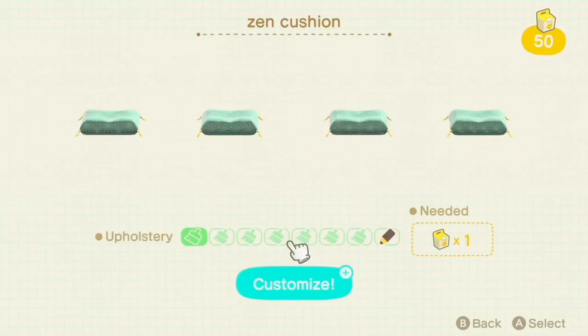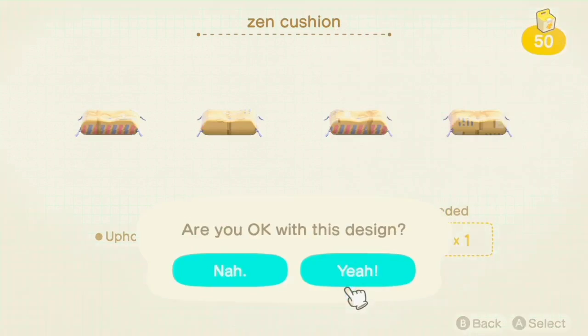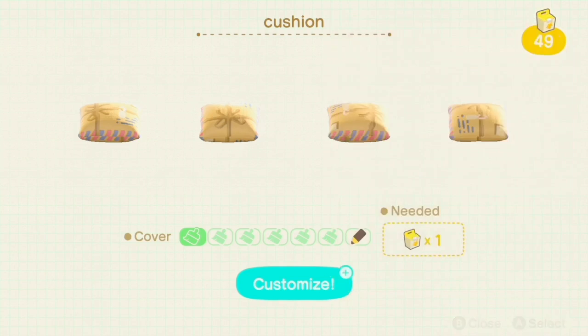Then I went back to my house to customize some cushions in the classic envelope custom that I found on Pinterest. I will have the code for that here on the screen.